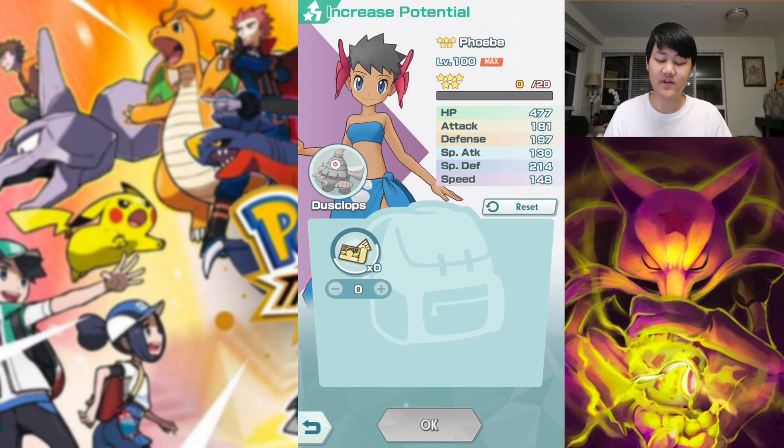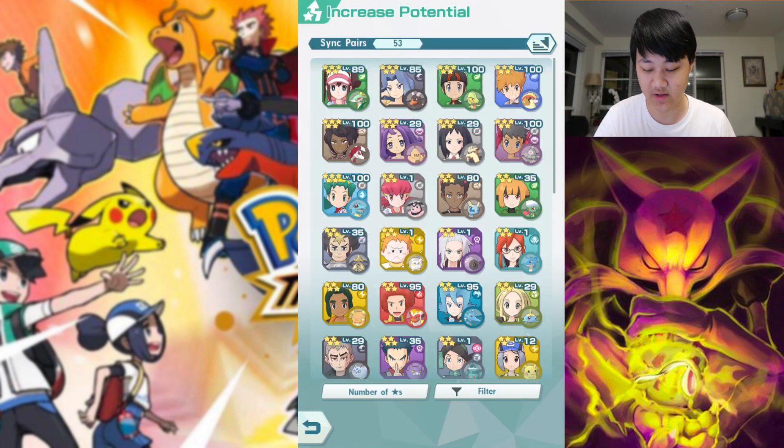Even if you're not doing it for the tankiness or damage, you could do it for the speed. With Phoebe, in a lot of scenarios you do want to double-edge, and you can pass off your buffs. So Phoebe is another great option.